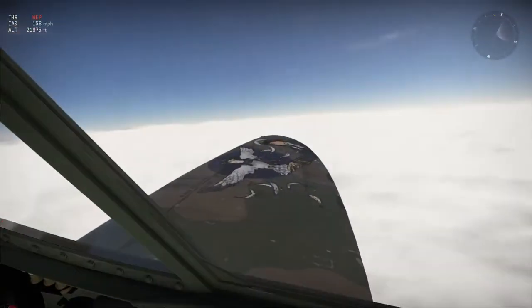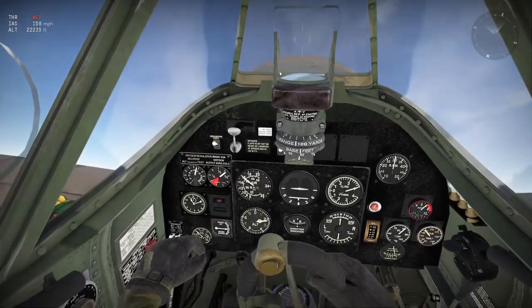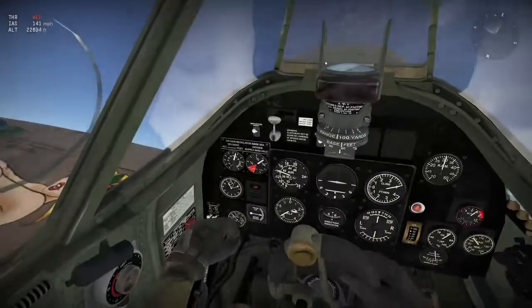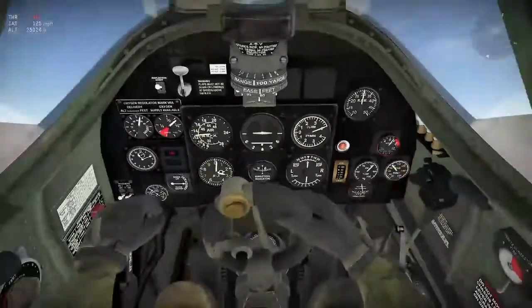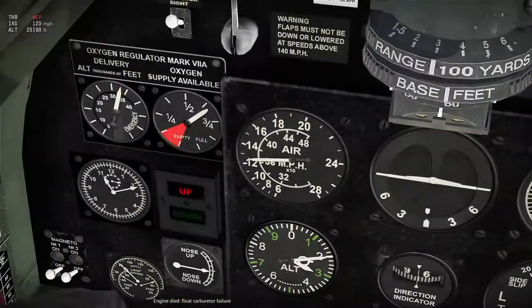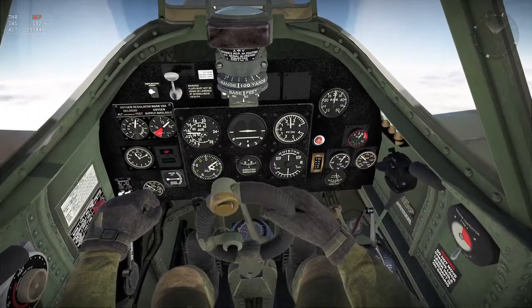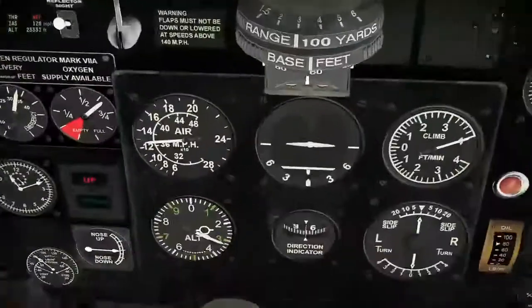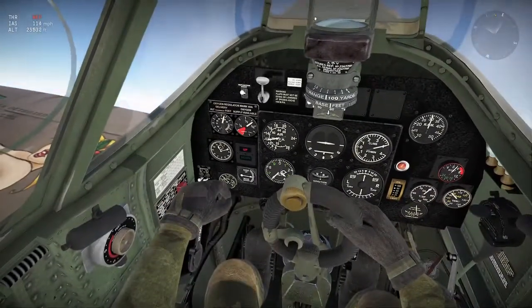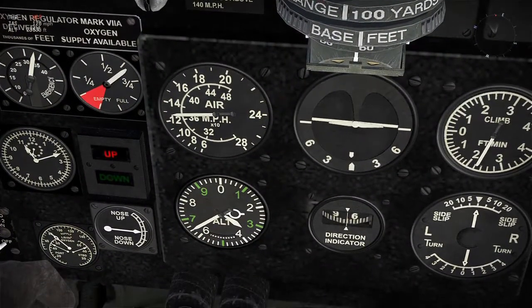We are now four miles up and above the clouds. This plane could literally go up another 10,000 feet. There is no way it would be possible to get above the clouds without these three gauges — airspeed, horizon, and climb. This becomes a fine ballet with these three gauges, especially the higher you go. Because the higher you go, the slower you go, but you'll still fall out of the sky at 100 miles an hour when the gauge hits the 10. So at high altitude you have much less airspeed wiggle room.